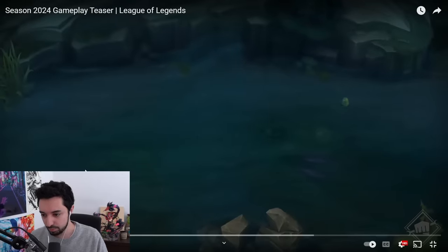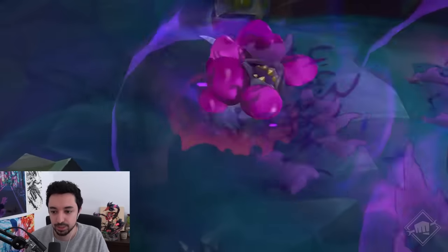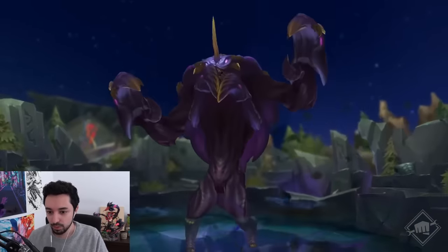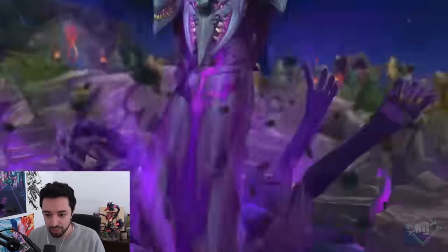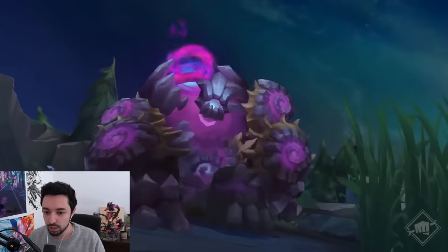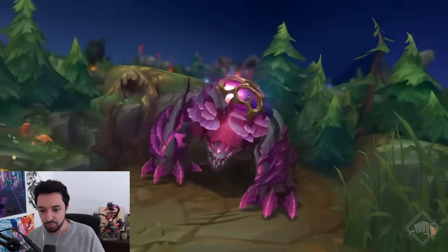This is the oven-deleted Zeri. I'm already upset, but it's okay. Let's see. Oh my god! They gave all the monsters — blue buff, scuttle, they're mutated. Red buff — mutation.